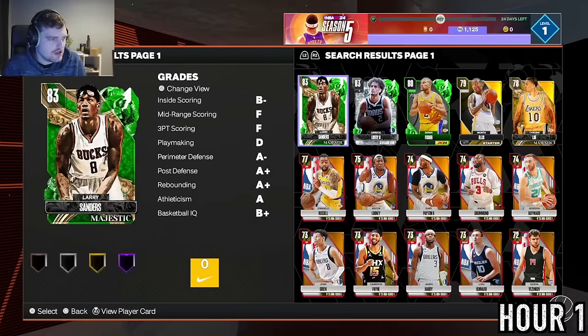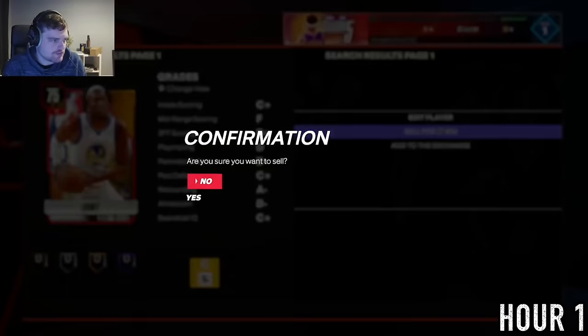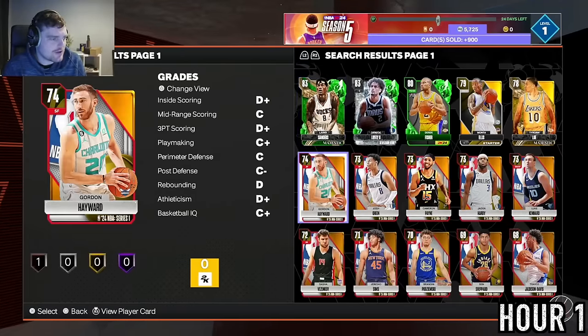To start off, I'm trying to build a really cheap TT offline team, so I buy two cheap Emerald bigs and a Curry Sliding 3-point Shooting Lou. We bought a couple of guys, which means we can sell a few. Before we can start playing domination, we literally just need 14k — as much as we can sell.